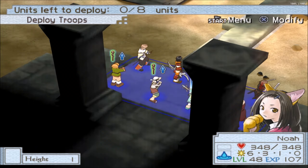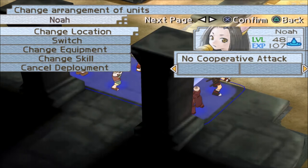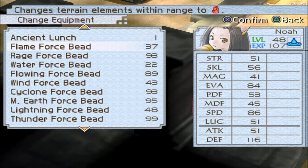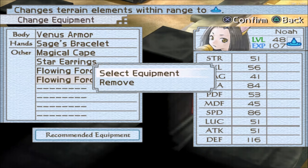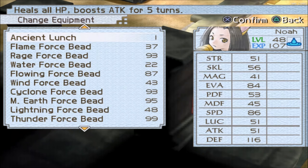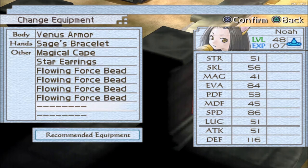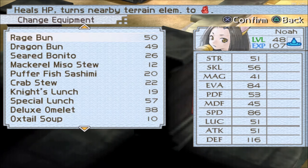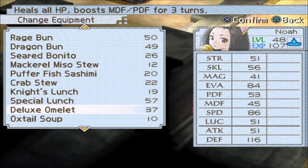We want to steal, of course. So I got Nola — she's up to 48. We're going to want to dig as well in this particular area. I'm going to equip her real quick with some flowing beads, and I'll give her some Deluxe Omelets as well, just so she can heal if she needs to.